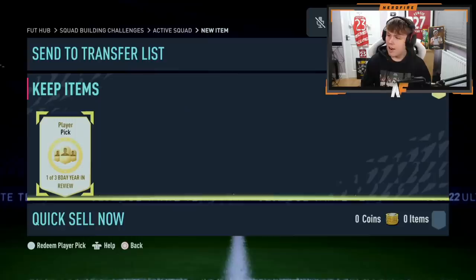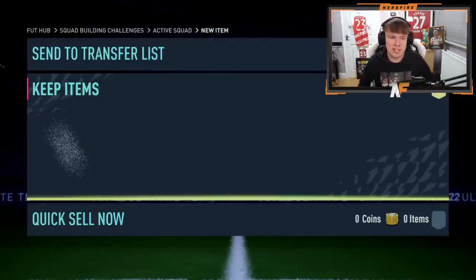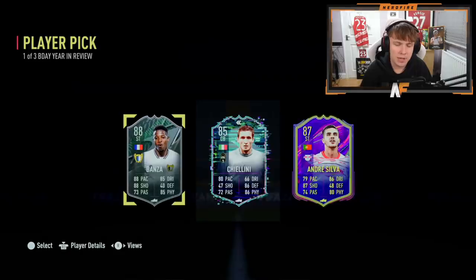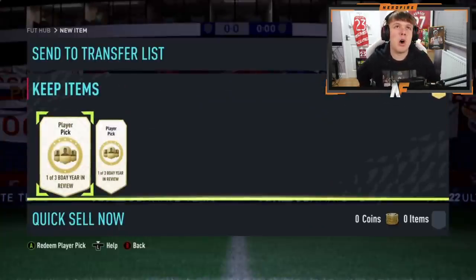Player pick number 15 - Flashback Chiellini! I haven't played against him that often. Flashback Chiellini: 80 pace, 86 defending, 86 physical - I'm not sure what he's like. Banza's got a decent card though. I'd probably go for Banza for the rating and stats, but Chiellini could be good. He's gone for Banza - don't blame him.